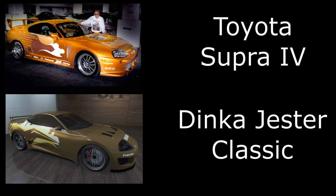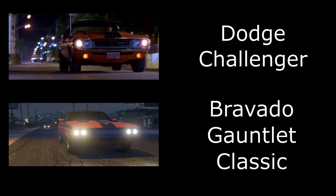Then we have the gold Supra. You can actually get the livery for this one as well. It's not 100% accurate — you can't get the gold color to perfectly match with GTA Online colors — but I've done my best. I've used the Jester Classic again and it's a very nice build.